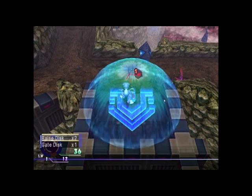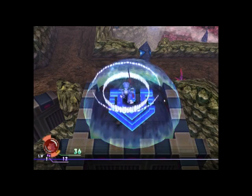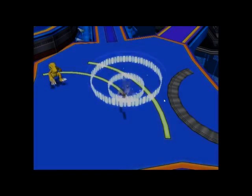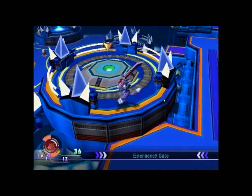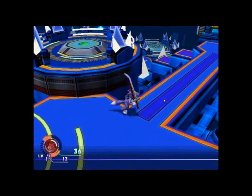Okay, I didn't set up the D-pad, but it turns out the way they have it set up is actually pretty good. And there's a gate disc — you use them on here. What the gate discs do is enable you to go back through this portal to exactly where you used it, except you can only use it on those blue panels that were on.